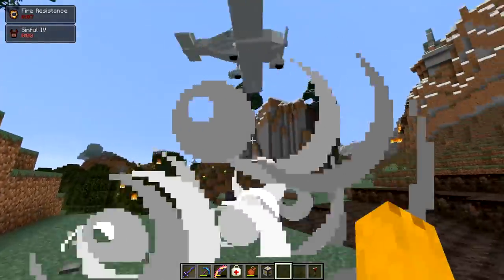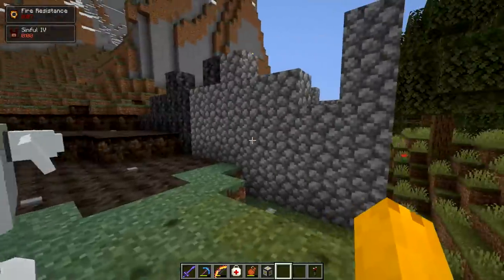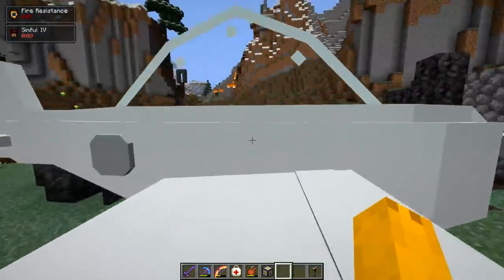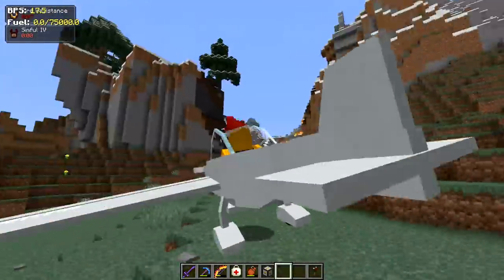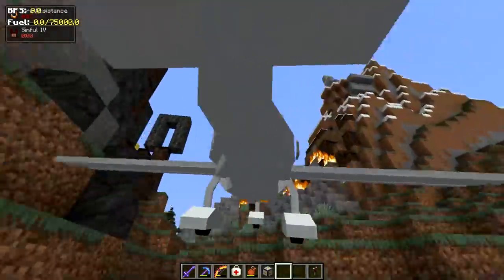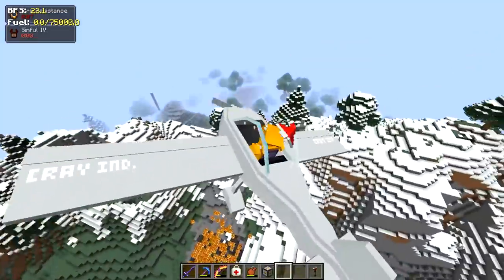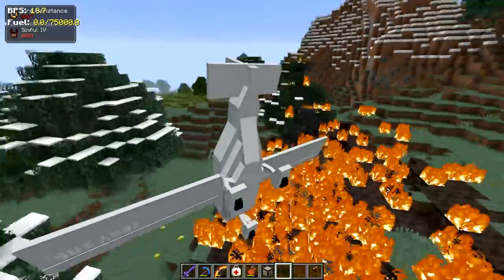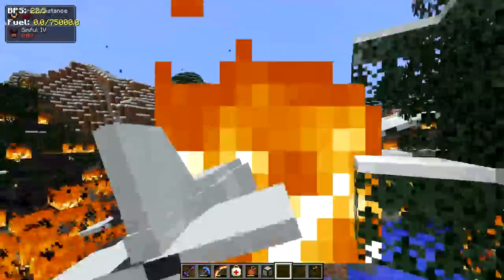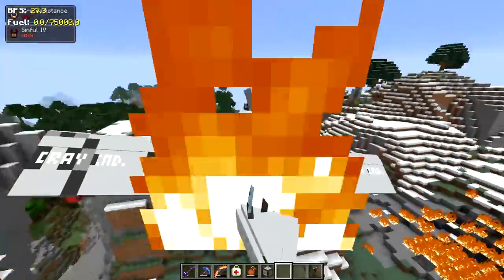I saw a dragon in the distance, so it only makes sense that we whip out the sports plane. Hopefully we can still take off — a little bit of a collision there, go ahead take off. Do I have to press space? Where's the dragon? I saw him over here somewhere. Oh, we're going down — my whole plane is on fire, I can't see anything.